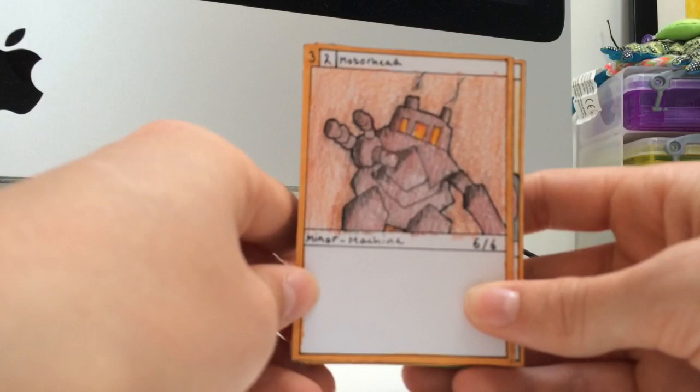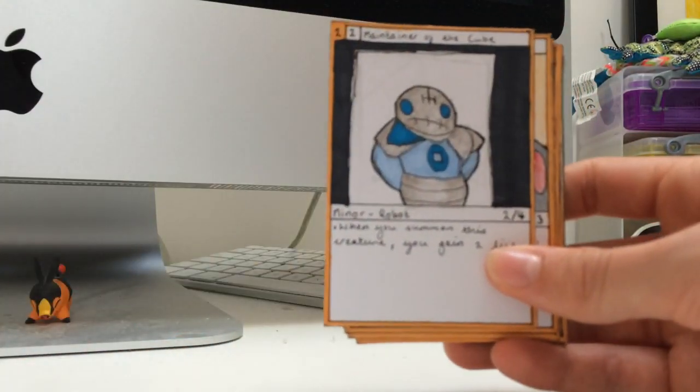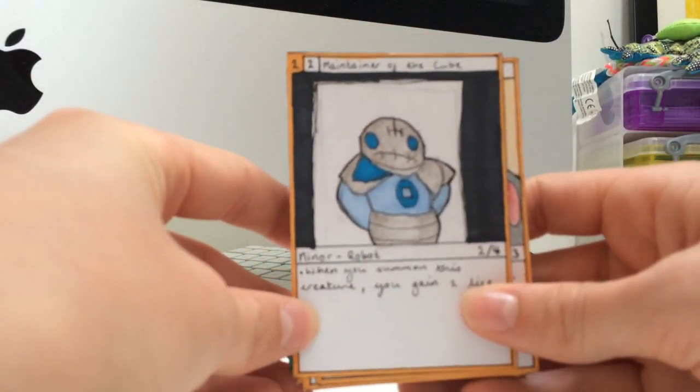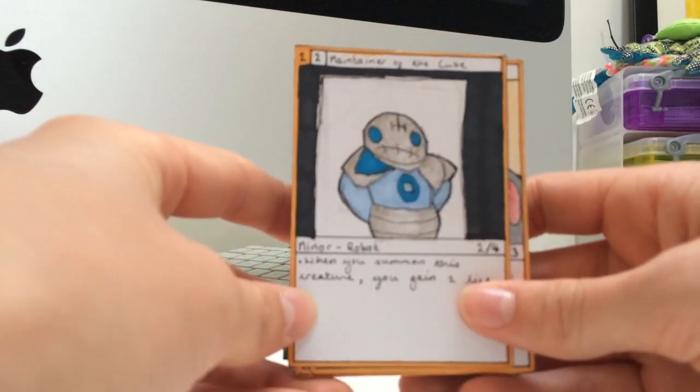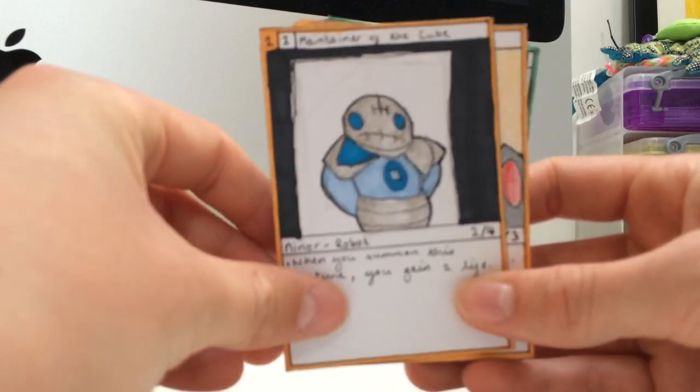Next we have Motorhead, who's just a normal robot. He's got 6 attack, 6 defense, so he's quite strong. Here we have a Maintainer of the Cube. He's just a robot and he can make you gain 2 life when you summon him.